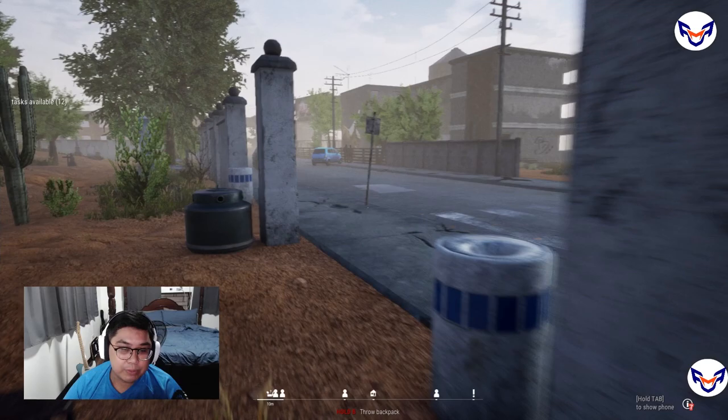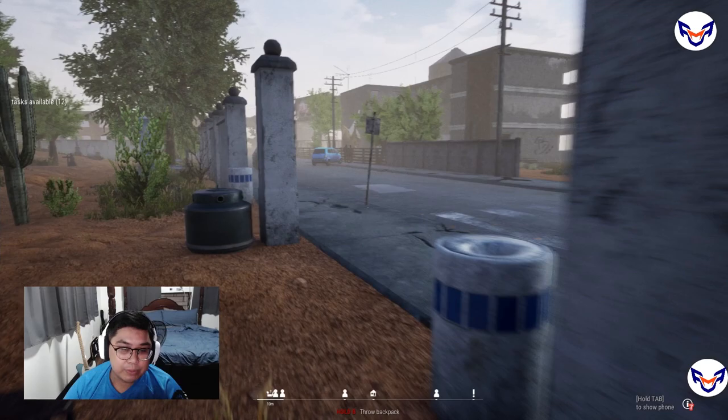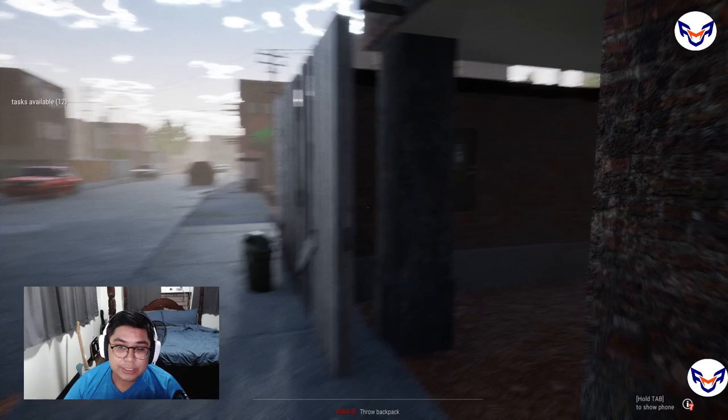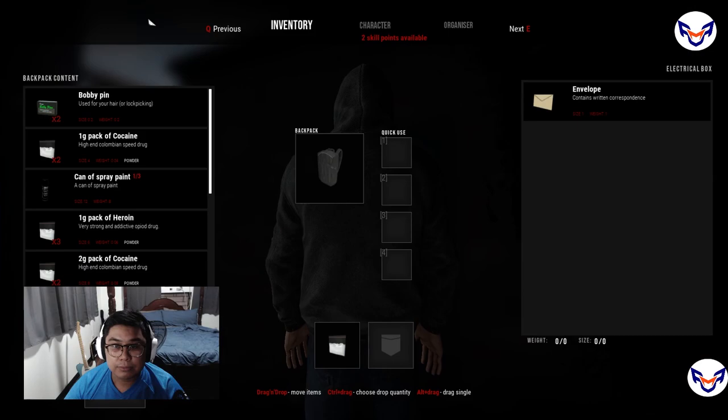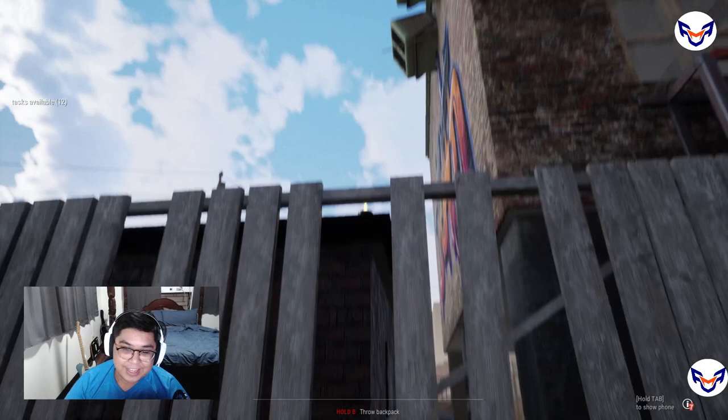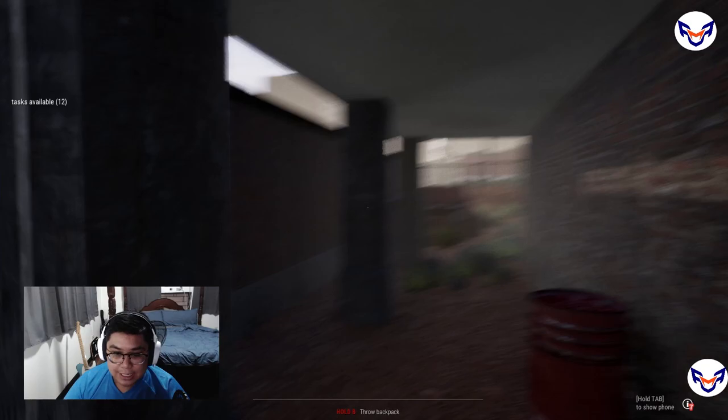If it's not at the cemetery, move on to the next spot — the radiator. Check that out. If nothing's there, head towards the electrical box. This one has the written correspondence. How do you know it's the right place? Because there is a candle over here. That's what you're looking for in all of the dead drops: if you see a candle, that's the spot with the correspondence. I'll be taking this envelope.